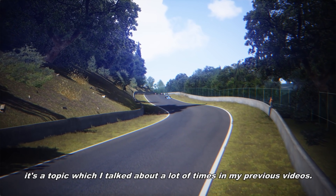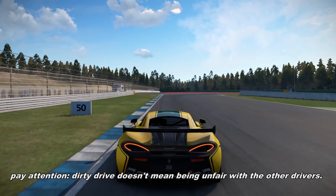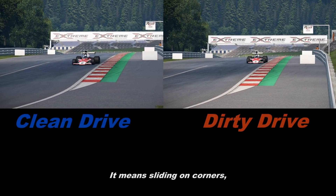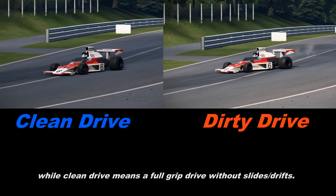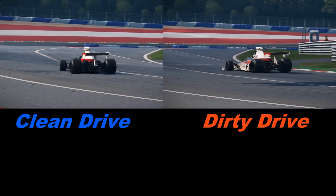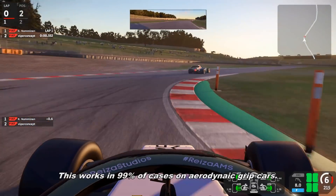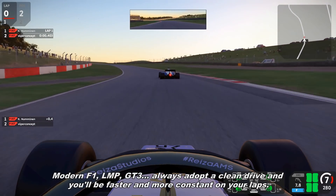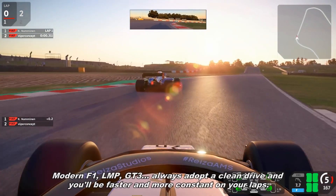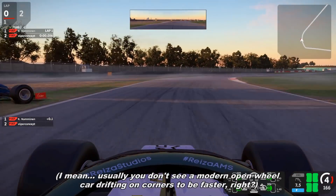It's a topic I've talked about a lot of times in my previous videos: clean driving and dirty driving. Pay attention — dirty driving doesn't mean being unfair with the other drivers. It means sliding on corners, while clean driving means full grip driving without slides and drifts. I've told you many times the clean driving pays — you're faster and your car is easier to drive because you don't have to counter-steer. This works in 99% of cases on aerodynamic grip cars: modern Formula 1 cars, Le Mans prototype cars, GT3 cars. Always adopt a clean driving style and you'll be faster and more consistent on your laps. Usually you don't see a modern open-wheel car drifting on corners to be faster, right?